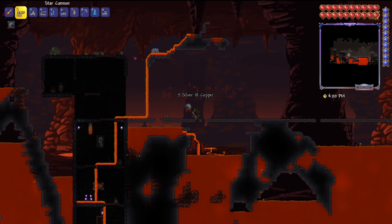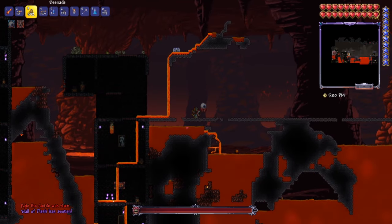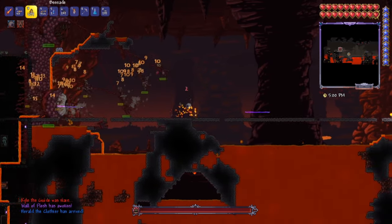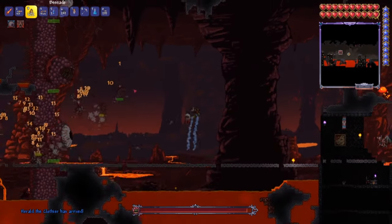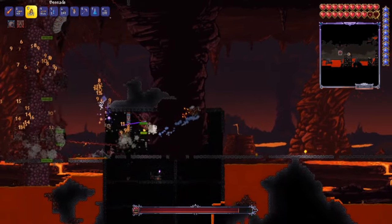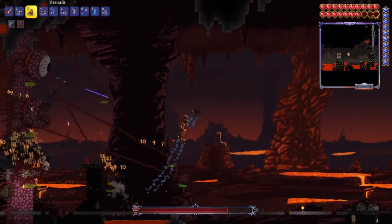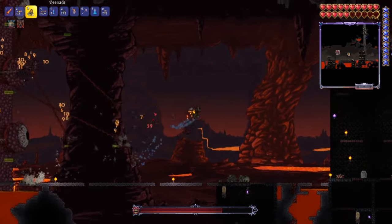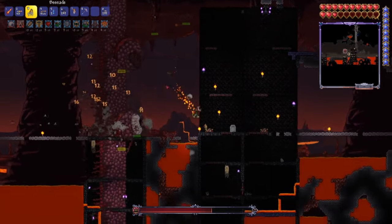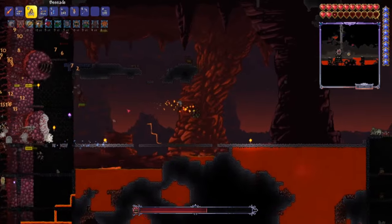Enough with preparing — let's beat the living shit out of the Wall of Flesh. You'll want to throw a guide voodoo doll into some lava and get going. I like to preemptively throw down some bee grenades just so bees start spilling out immediately and get to work. The battle itself is quite self-explanatory. You'll want to keep your distance and target the eyes instead of the mouth, since the eyes have much less defense than the mouth, meaning you'll get to kill this big bastard that much quicker. The bee grenades make really quick work of the Wall of Flesh's slow phase, but as soon as he speeds up, we're gonna bust out the Star Cannon and go to work.